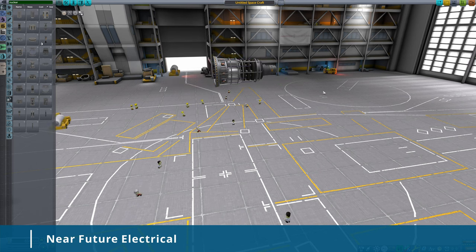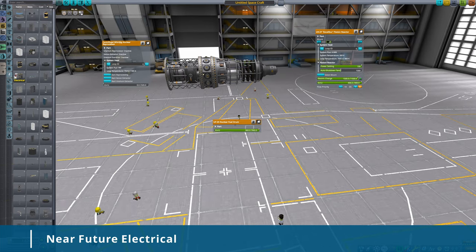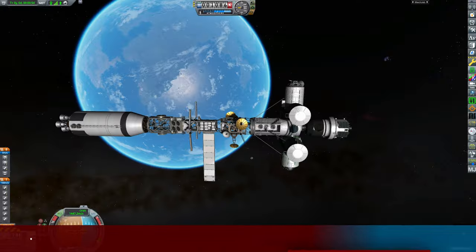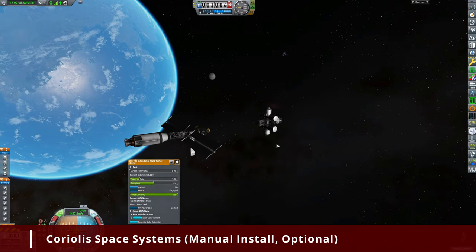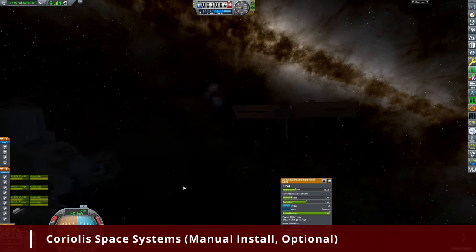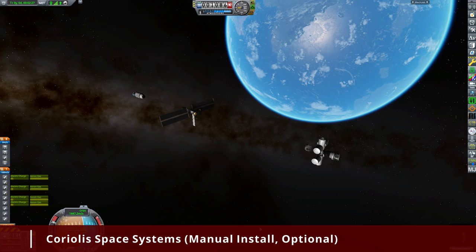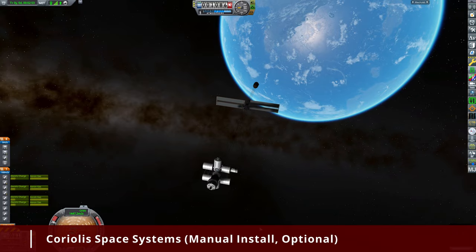Next we are adding Near Future Electrical. This mod adds capacitors with a bunch of high-capacity batteries, and the cherry on top is nuclear reactors. Fission reactors use enriched uranium and have a core life expectancy — a really interesting system to manage, and it saves you the headache of putting dozens of RTGs or fuel cells to provide power far away from decent sunlight. The last mod in this part is Coriolis Space Systems. It is the first mod on the list not currently present on CKAN and will require manual installation. All dependencies are already there, so you only need to transfer the Benji10_stowaway folder into your GameData folder. This simple mod adds cable systems and a command module from the film Stowaway — more of a visual roleplay design than a functional addition.